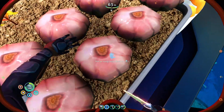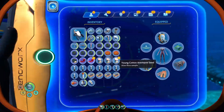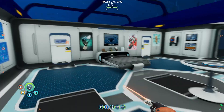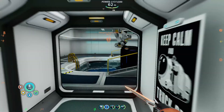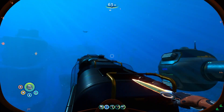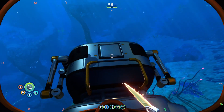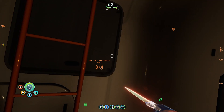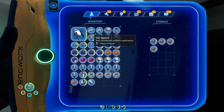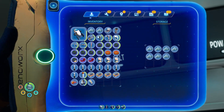I might as well take some more spiral plant as well — I don't think I've got any of that planted on the other side either. We've only got three spots left in the inventory. I still need to come up with a witty name for the base — I just named it 'home' temporarily because I couldn't think of anything.